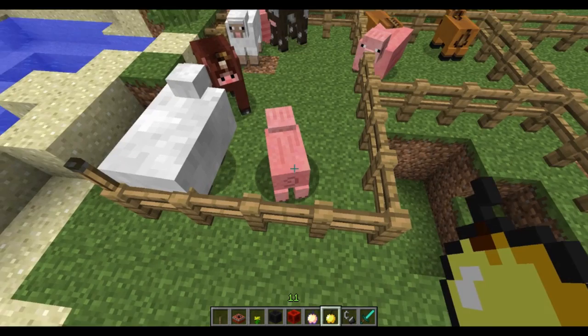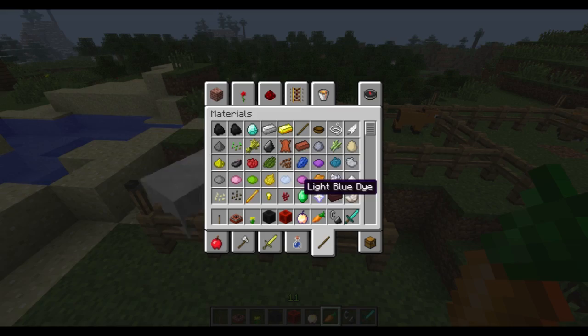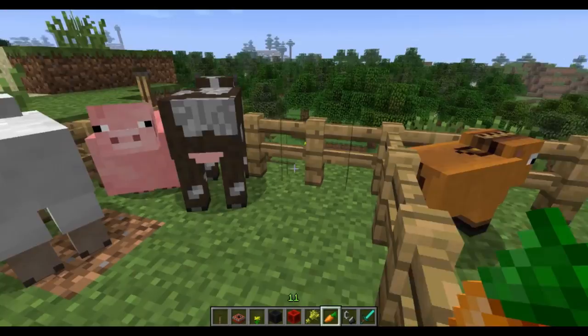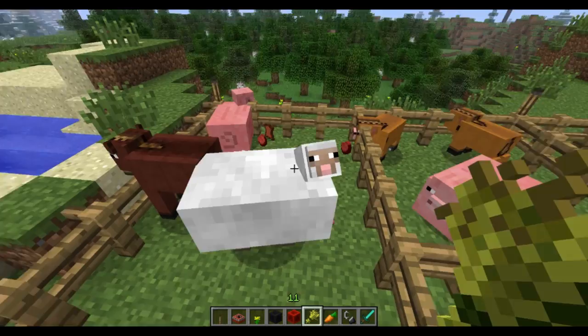You can feed animals and overfeed them to be more realistic. If I start feeding this pig, he will grow until he's a very chubby pig, and if we feed him too much, he blows up into a bunch of whatever he normally drops. We can do the same for cows to get a lot of leather, and for sheep to get a bunch of wool. You can feed them eight times, but if you feed them nine times, they will explode — that's how you get the big one.